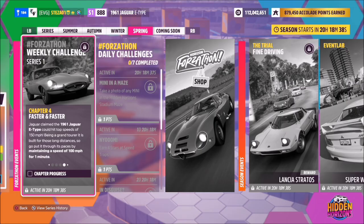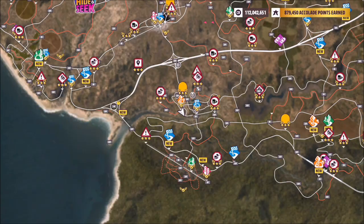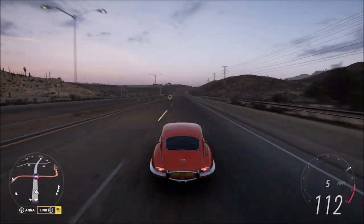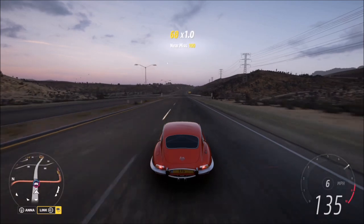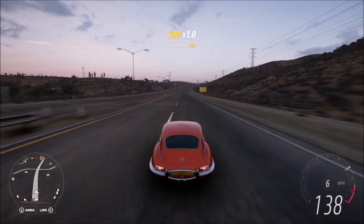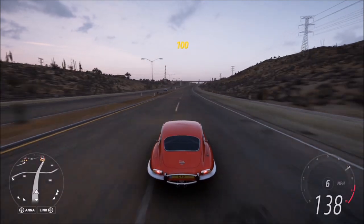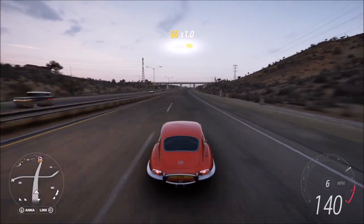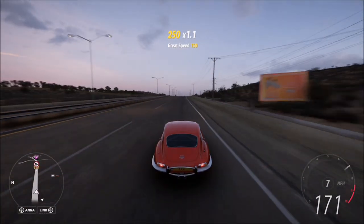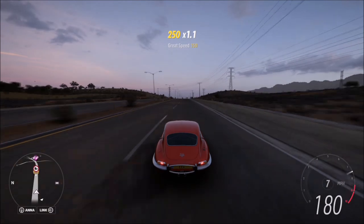The last challenge wants you to maintain a speed of 100 miles per hour for a minute. The best place to do this is the highway or anywhere with a long straight road. You can sit at around 110 mph for a minute, or go flat out — it really doesn't matter. If going flat out, be a bit more cautious that you don't hit a car and drop below 100 mph, which would force you to start over.